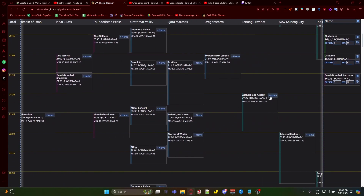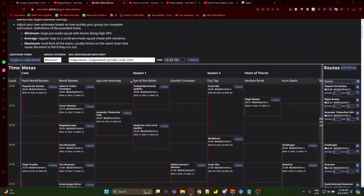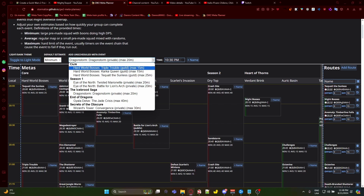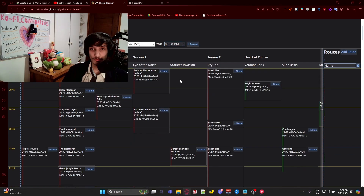You can come here, go to 'Add Route,' and create your own meta train just by adding the metas you want. It'll tell you the amount of time each meta takes — the minimum, average, and maximum — and you can change these numbers based on your own knowledge of how long it takes for you. You can also add specific private metas that you can spawn at any moment and set the default estimate to minimum, average, or maximum, however you prefer.